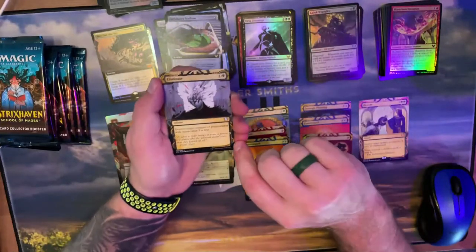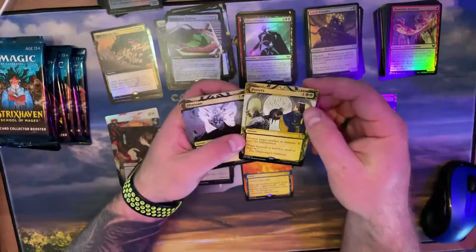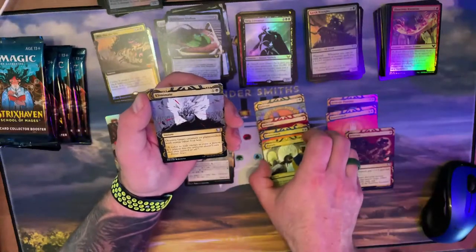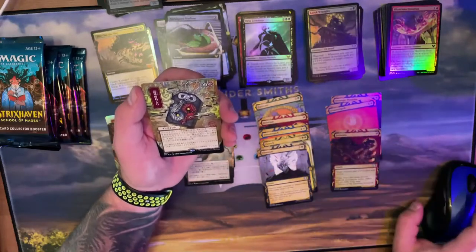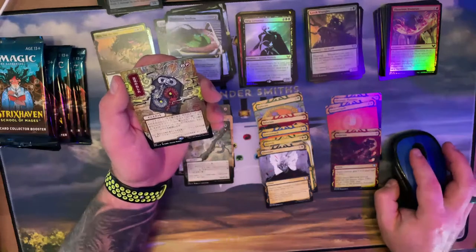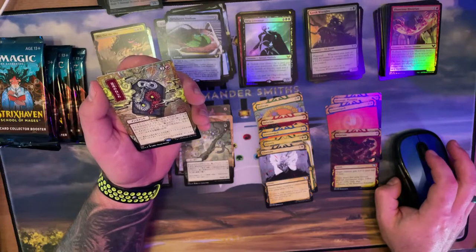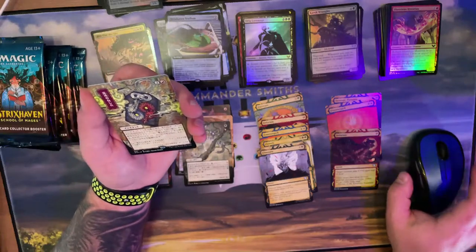Eliminate with the foil. Wait — they all have it. Even the non-foils are the foil etched. That's interesting — okay! Let's see: one red and two colorless — Wheel of Fortune? Just kidding. Not Stone Rain. One — Chaos Warp! I like how that looks, that looks pretty fantastic.